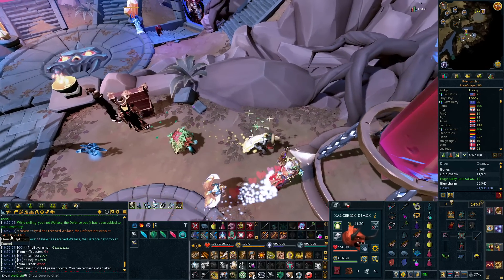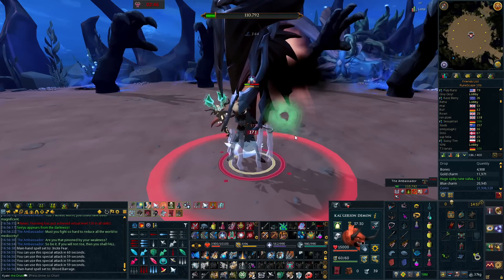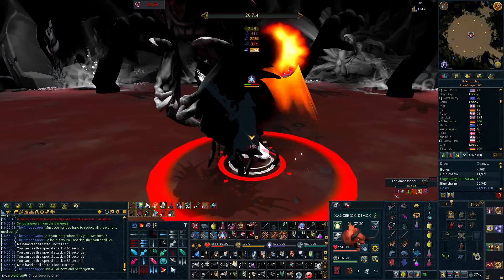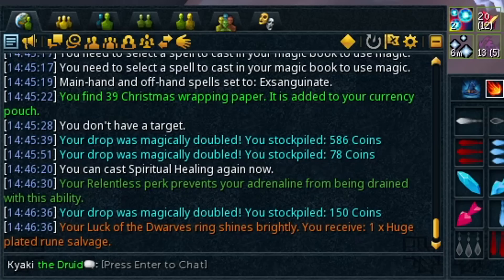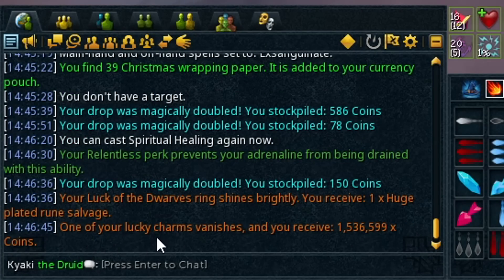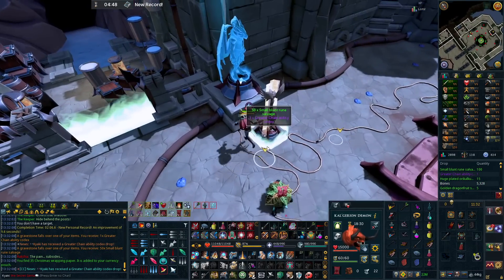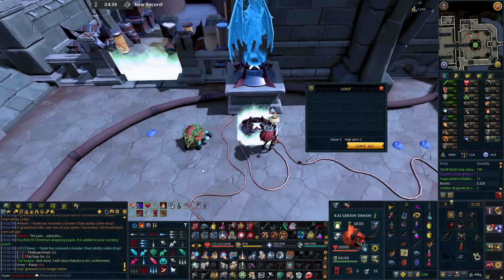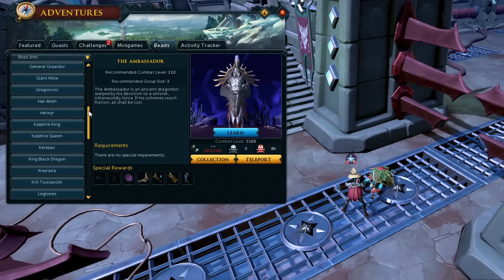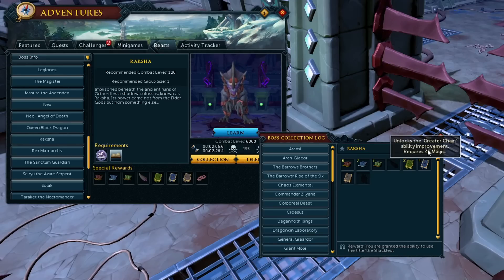I got a Wallace at 149 mil XP. We'll take him with us - maybe he's our lucky charm. We believe in Wallace! One of your lucky charms vanishes and you receive 36,599 coins - why is that a thing? It's a PR, and it's a Greater Chain. Holy moly, that's a sweet drop, that's a lot of GP. That was such a sick kill as well. Good day. KC check: Raksha at 493, 283. And we have four greater chains, still zero spikes.